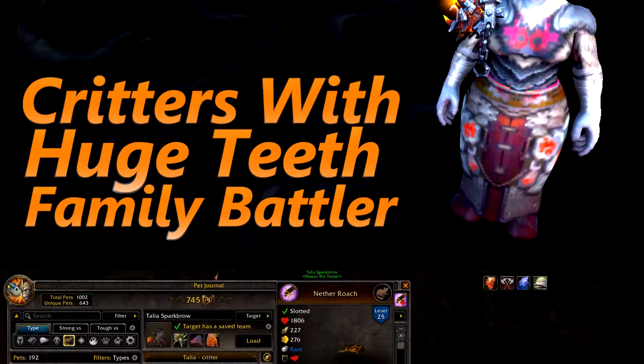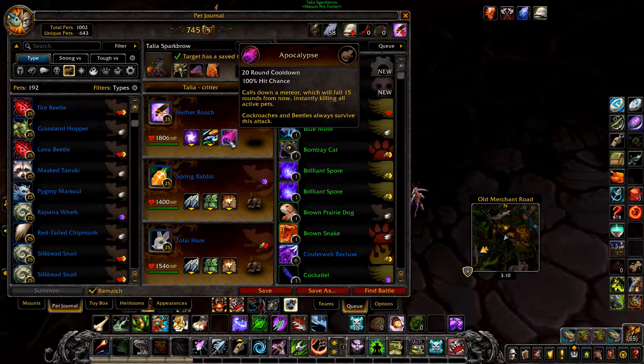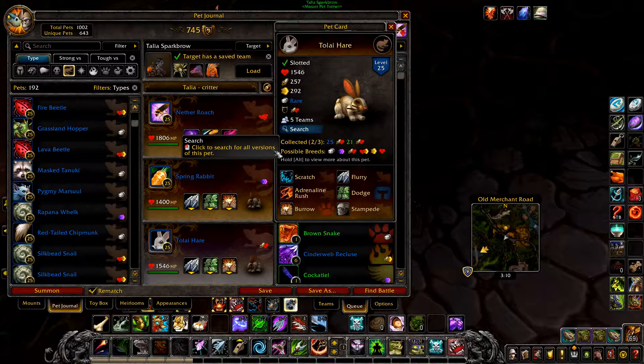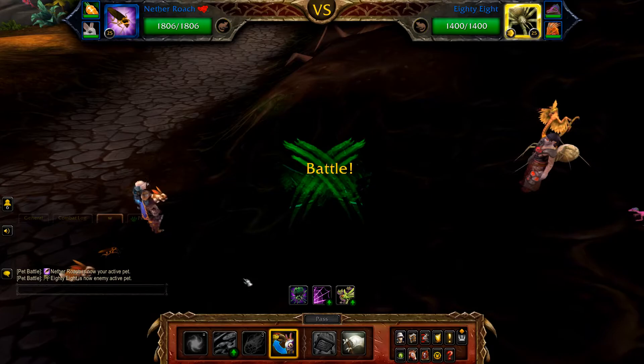Now for Critters with Huge Teeth. Your first pet is a Netherroach or similar pet with Hiss and Apocalypse. Your second pet is a Spring Rabbit with Flurry, Dodge, and Burrow. And finally your highest power rabbit with a speed above 285, with Flurry, Dodge, and Burrow.